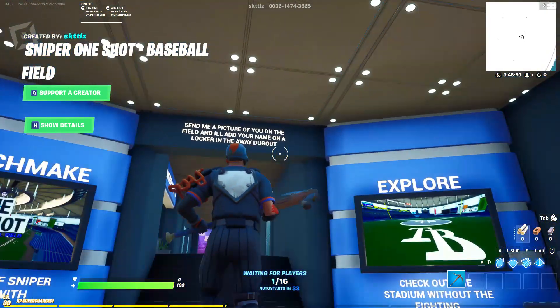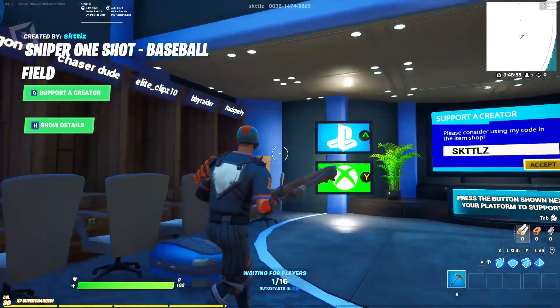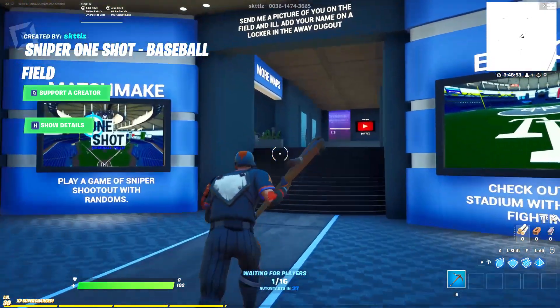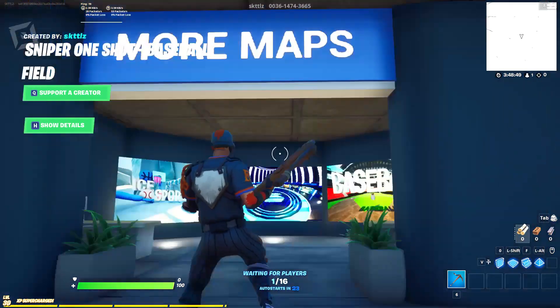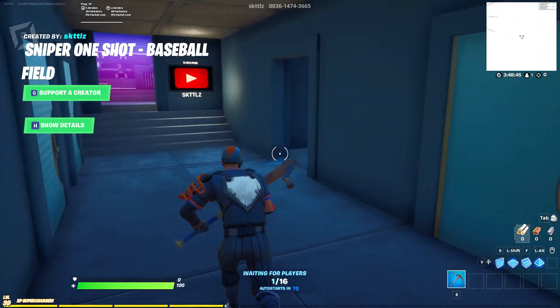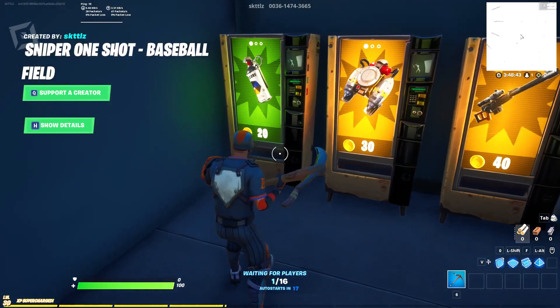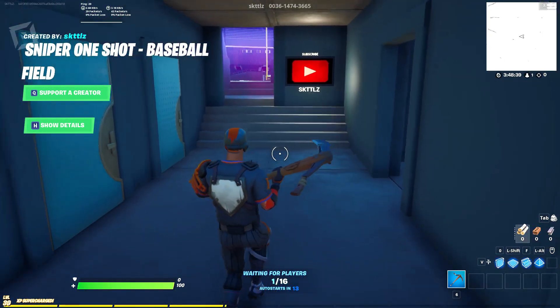As you can see there are names on all these lockers — that's because they sent me a picture of them on the field. All the names in this locker room are filled, but in the dugout there are spaces, so if you want your name in the map you can do that. There are also some more maps you can matchmake into, and in here there's more loot that you can collect, which I'll show you after I start the game.